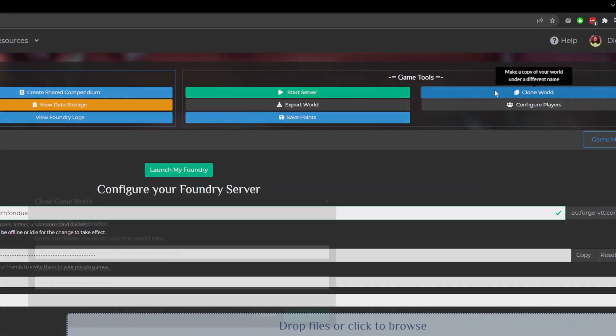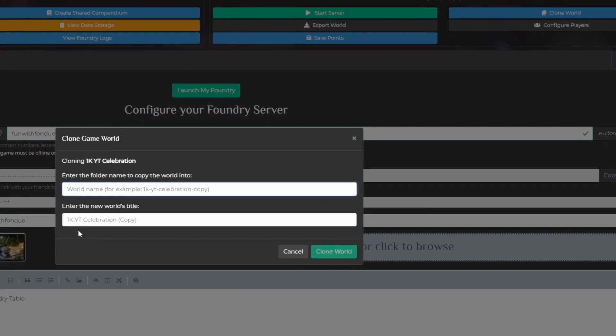If you are self-hosting Foundry, go to where your Foundry data folder is — this is usually located in local app data slash Foundry VTT on Windows. Go to the data folder and then the world folder, pick one of the game world folders and copy it with a new name. If you are hosting Foundry on the Forge, go to game configuration, click on clone world and then click clone on the world you want to clone.